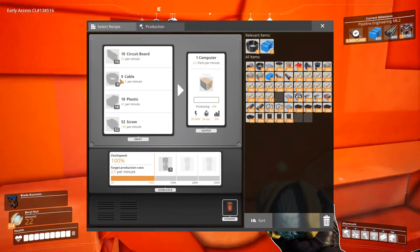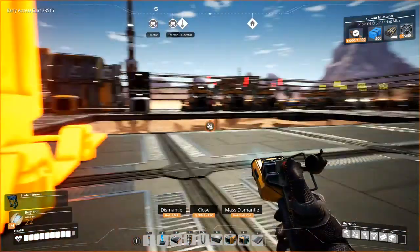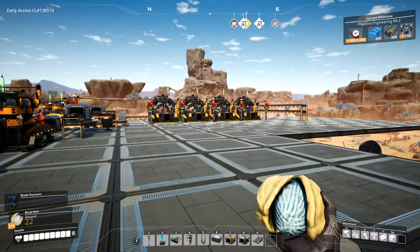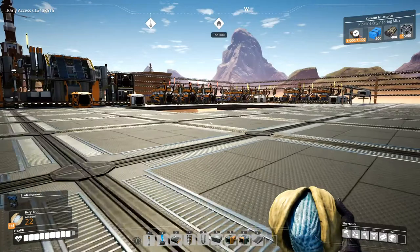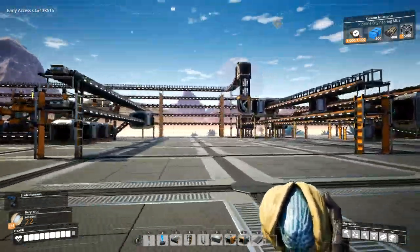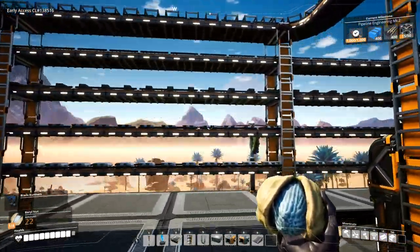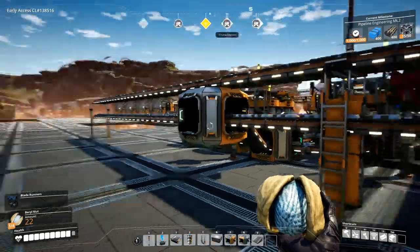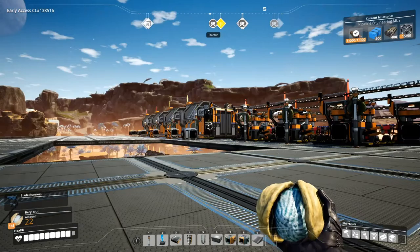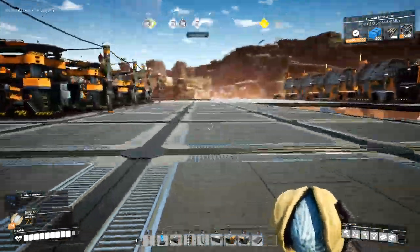We are producing more screws, which means we need to bring more iron ingots up here. Maybe we can grab some of these iron ingots from over here — it's not really being used, is it? Yeah, let's just do that.